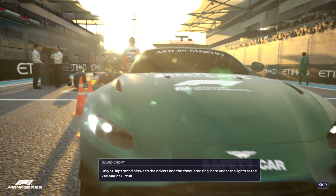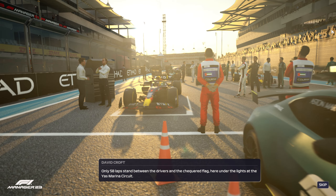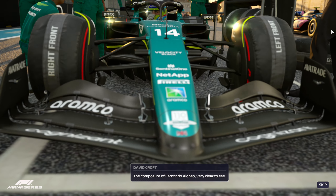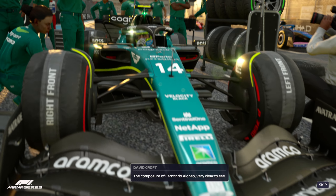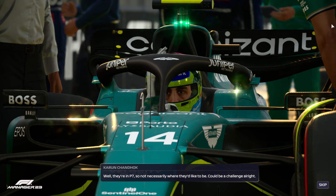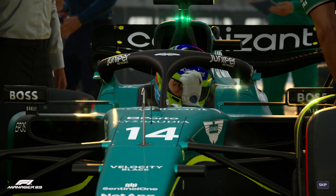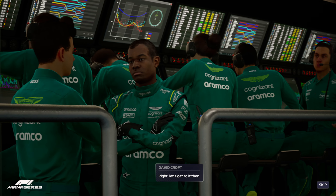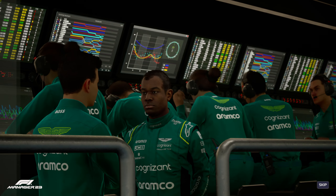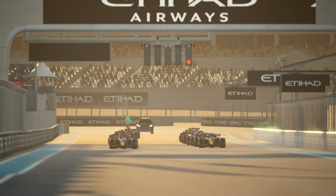Only 58 laps stand between the drivers and the chequered flag, here under the lights at the Yas Marina circuit. The composure of Fernando Alonso is really clear to see, though they're in P7, so not necessarily where they'd like to be. It's going to be a challenge. Let's get to it — hold on tight, it's the Abu Dhabi Grand Prix. It's lights out and away we go.